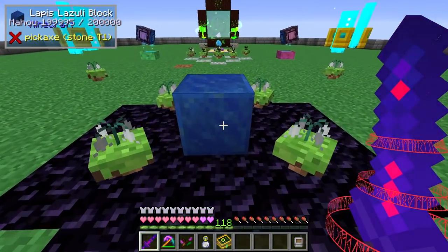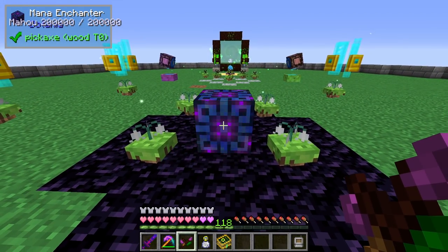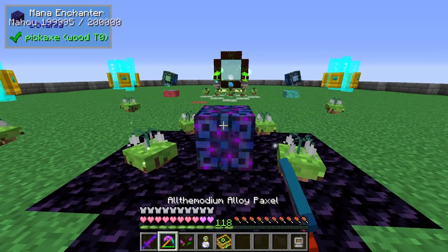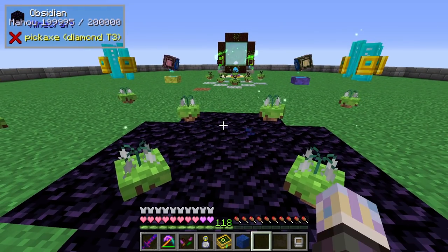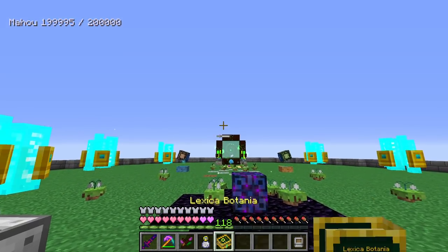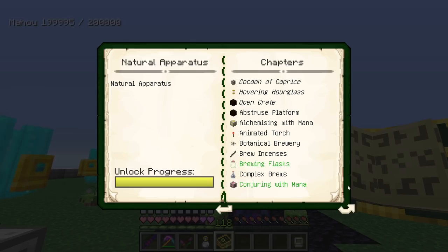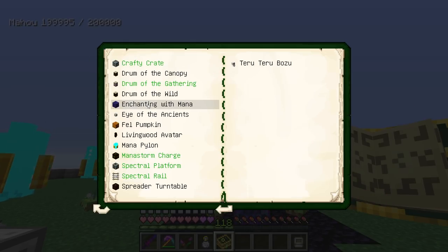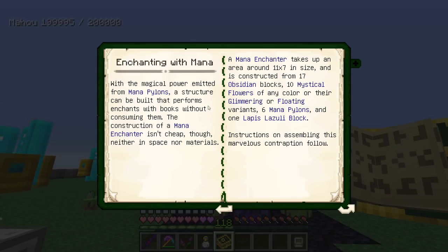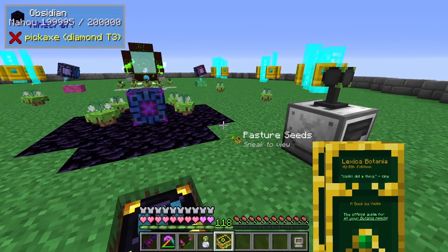This here is the mana enchanter from Botania. If I break this it's actually a multiblock, and if you don't build it right it won't work. It's in Natural Apparatus and it's called Enchanting with Mana - the mana enchanter. Basically what it does is allow you to duplicate books, which I'm going to show you.